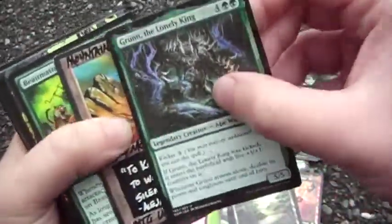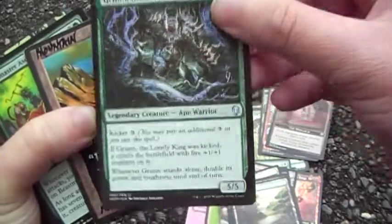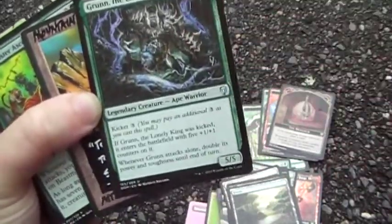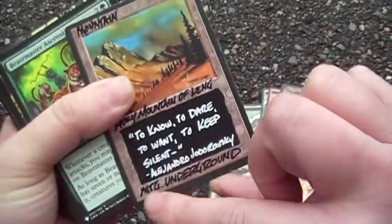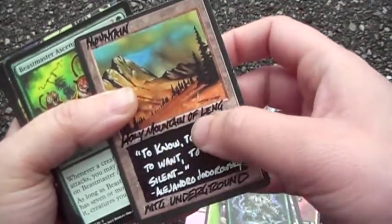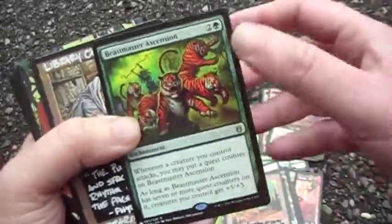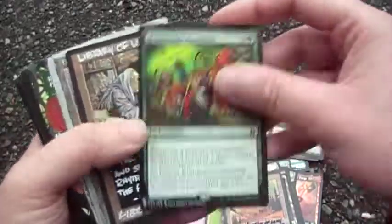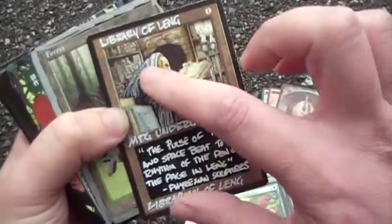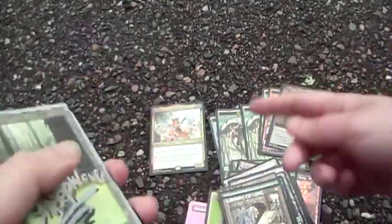Forest — have I ever kicked this guy? No, he's a lonely king and never has counters. Mountains altered by MTG Underground, also known as the Librarian of Lang. Beastmaster Ascension — going wide. Library of Lang by the Librarian of Lang, so I had to include it. It also works with her — put things on top of the deck.